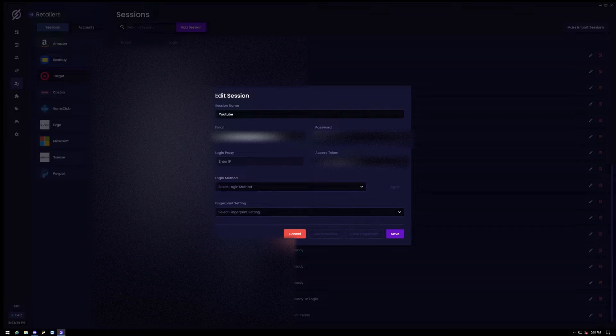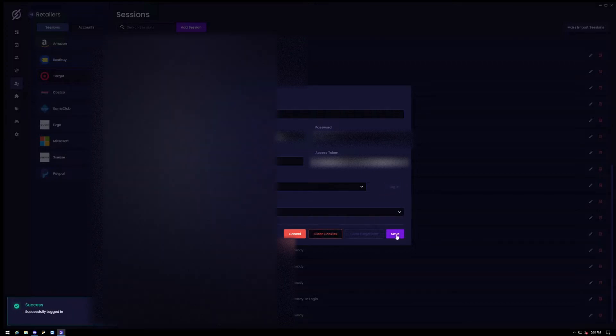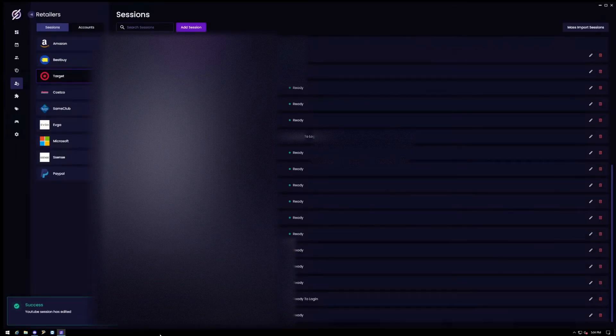For this video I won't put anything for the proxy. Finally it's going to ask for the access token — grab that, make sure you copy it, and paste it in. Select 'Token Login.' For fingerprint, the difference is: Dynamic will switch it up and Static will stay the same. If you're having a lot of success on one account, leave it at Static; otherwise Dynamic may improve your checkout flows. Click Login and it should say 'Successfully Logged In.' Click Save.